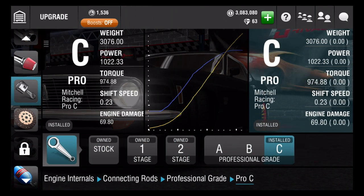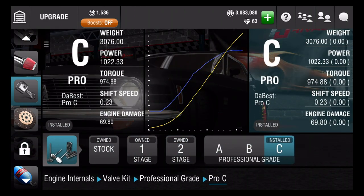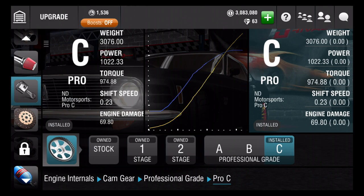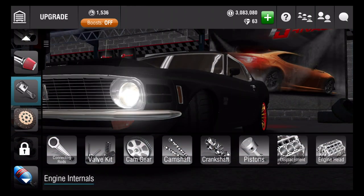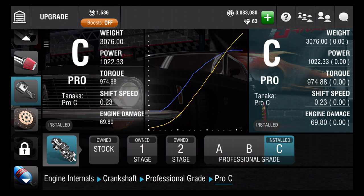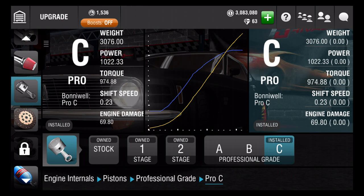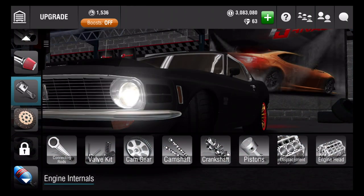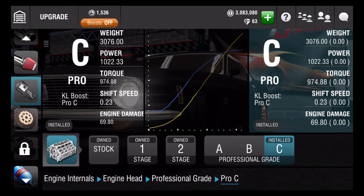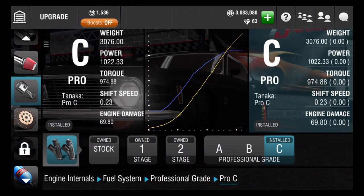Engine internals - connecting rod is C, the valve kit is C. Something's going on guys. Cam gear is C, camshaft is C, crankshaft is C, the pistons are C. I don't know what's going on guys. Displacement is C. Engine head - oh wow, it's C. And last but not least, fuel system is C.